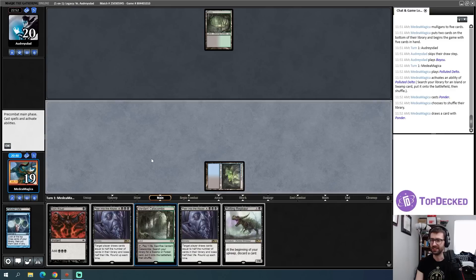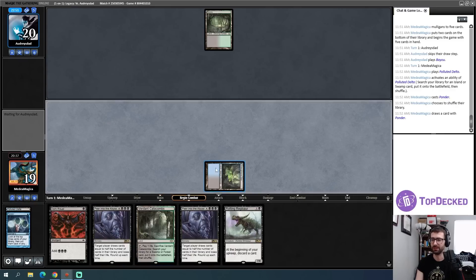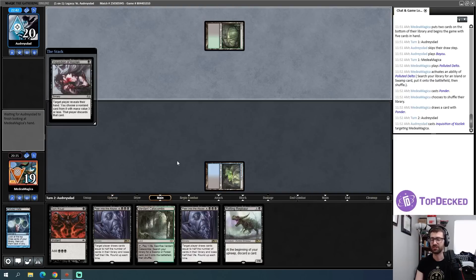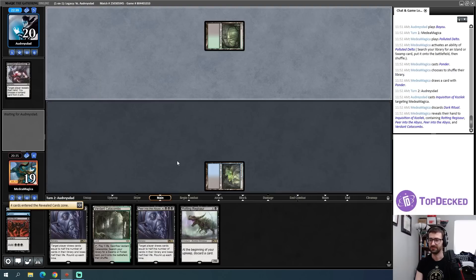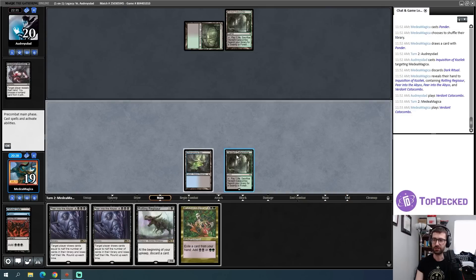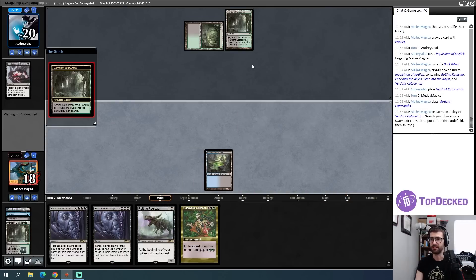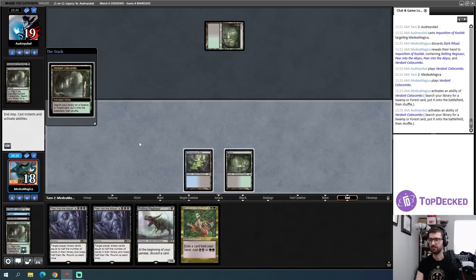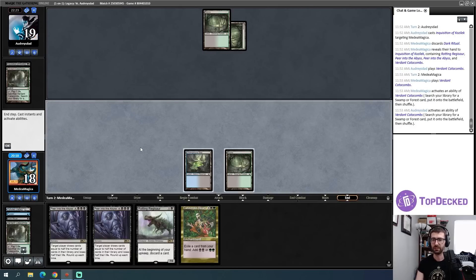Underground Sea — let's Ponder. I kind of want more land, I think I'll shuffle. Regisaur my man, welcome — that's a real plan, that's how I'm probably winning this game. Inquisition misses the Peers but takes Regisaur — oh, it's taking the Dark Ritual instead. That's so awkward for them if I draw a Spirit Guide or Lotus Petal. I'm going to fetch now — opponent didn't have Opposition Agent last turn. I'm grabbing a Bayou.